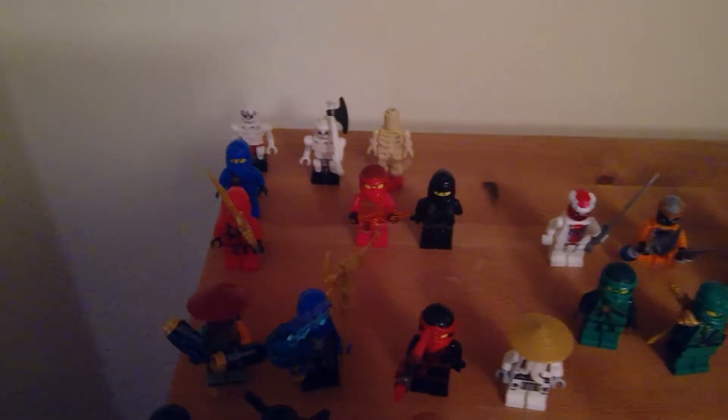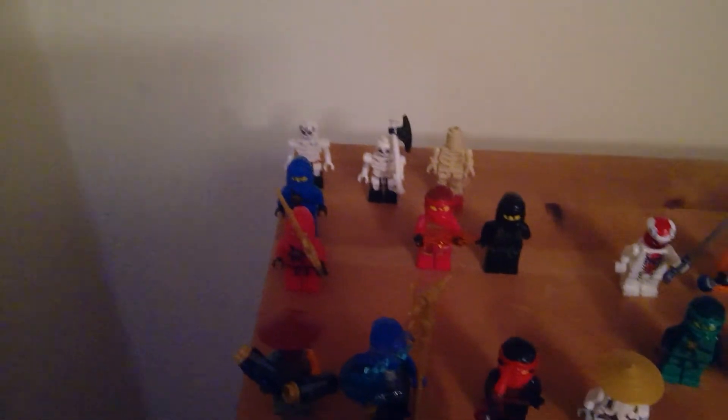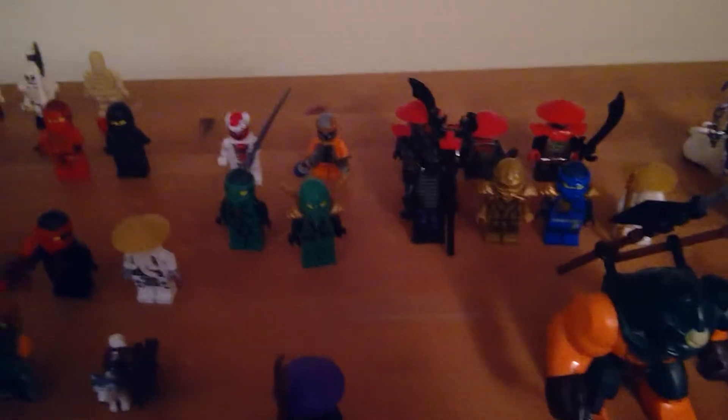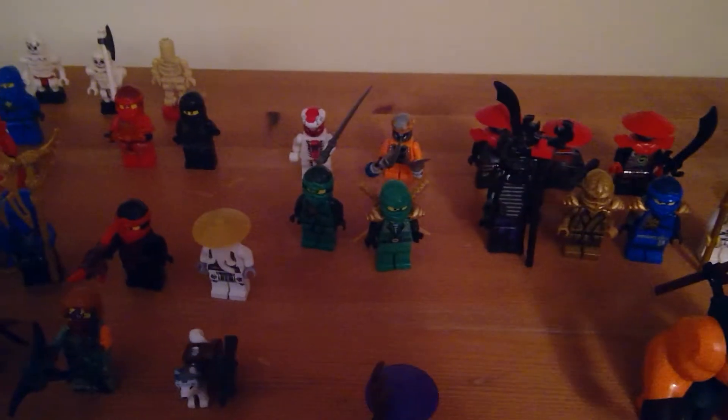So I'll start off around about here. Here you can see I've got two skeletons on the left — Frakjaw, Bonezai, Jay, Kai, and some Wyplash. Then two Serpentine and the two Silver Fangblades, and two Lloyds.